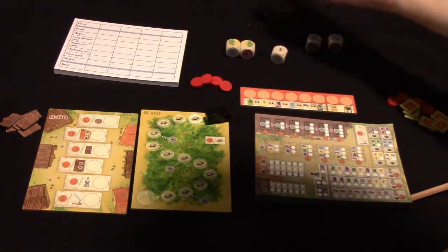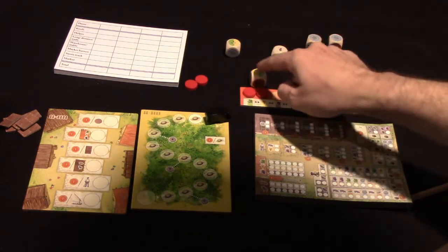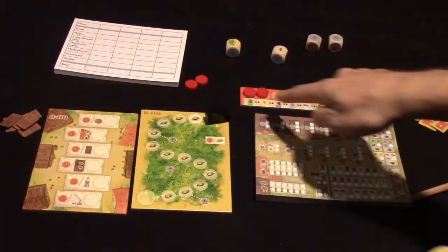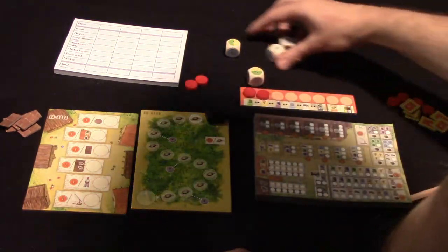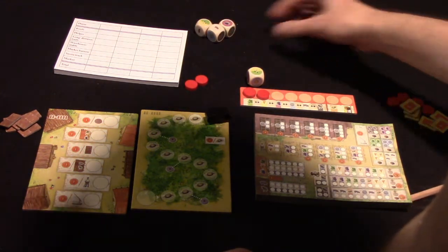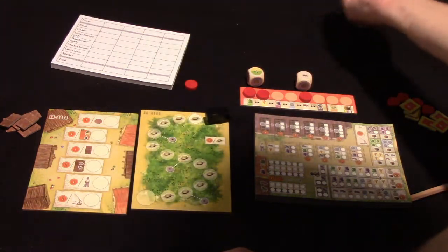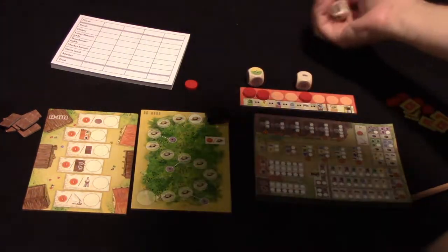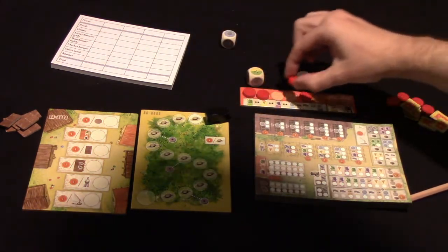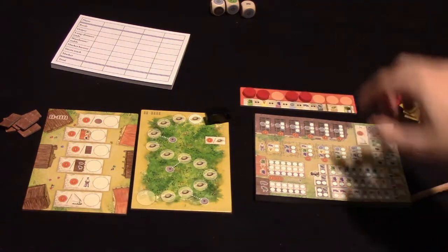The first player would choose one of these dice to take from the pool and place a disc next to that good. So if I took this one that shows both the olive and the wheat, I get to place a disc on both my olive and my wheat. Then the other player would take a die, leaving three. The first player would again roll all three of those remaining dice. Let's say they took the pig — they'd place their disc there. The other person would take one. Then the remaining die — regardless of the number of players — you roll, and both players get that good. So both players get to place a disc, if they have any left, next to their coin. And that's basically the drafting part of the game.